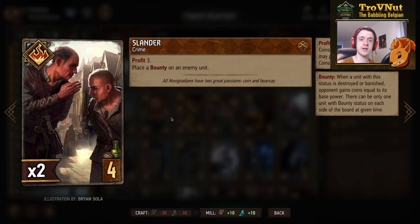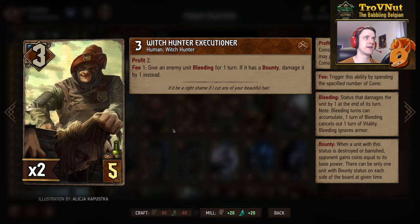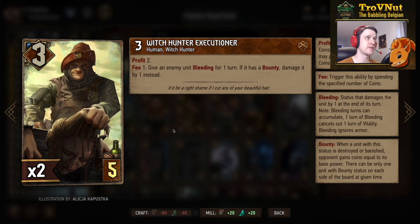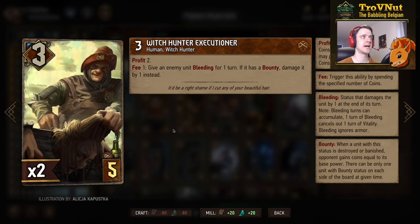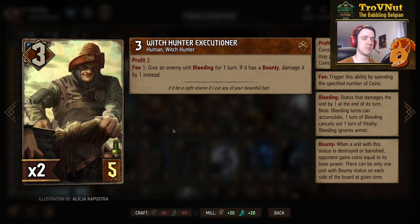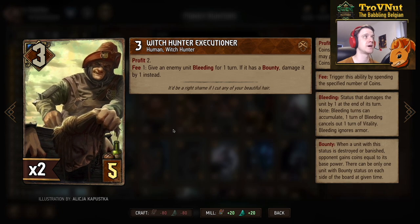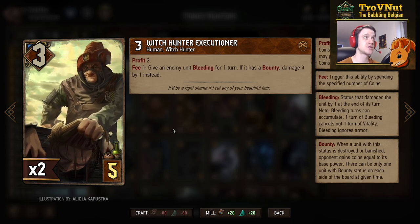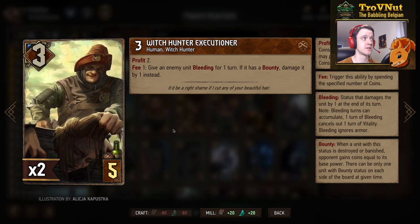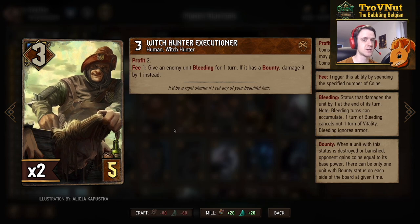So if you kill a five power unit you get five coins in return. That way you can get enough coins again to kill something else. Then we have cards that actually benefit from having bounties on the board. The Witch Hunter Executioner: three power for five provisions, gives you two coins, and on fee — for every coin you spend you give an enemy unit bleeding for one turn. But if that unit has a bounty, you damage it by one instead. So the Witch Hunter Executioner is very capable of killing bountied units, and he's in this deck twice.